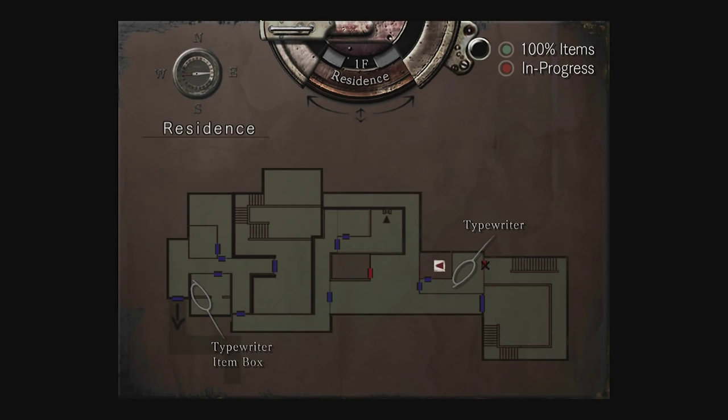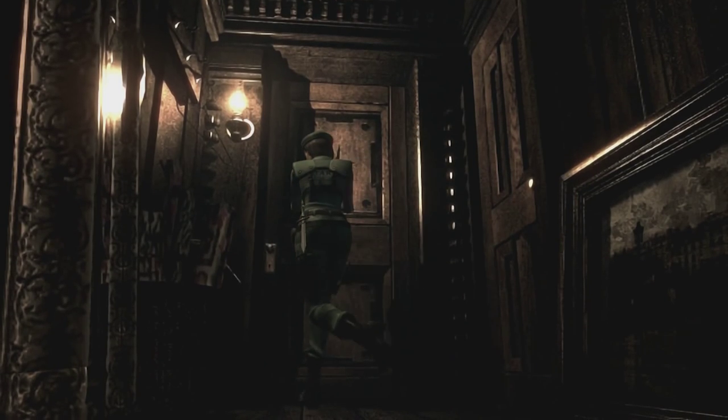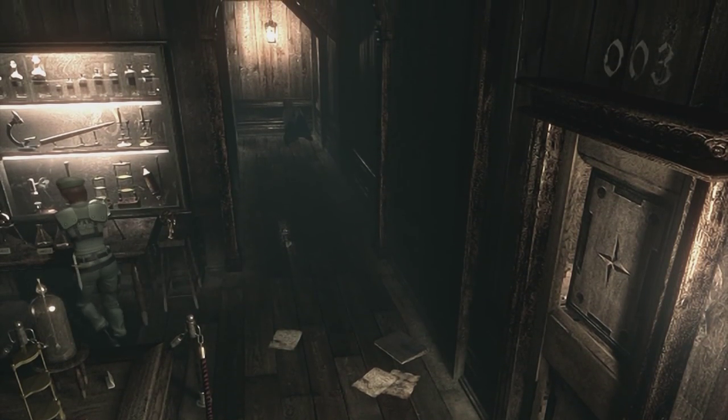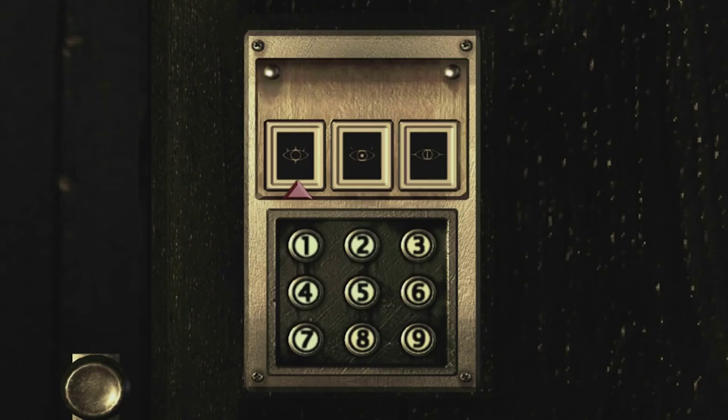There is one door we haven't gone through, which is in the gallery. So if we leave this door and go over to the gallery — yeah, this should be it. This door here — the lock mechanism for the door. Use it. This is where the pictures I took like two videos ago come in handy, because they were candles with eyes on them. Now I don't know how this is going to work — how the control panel works.